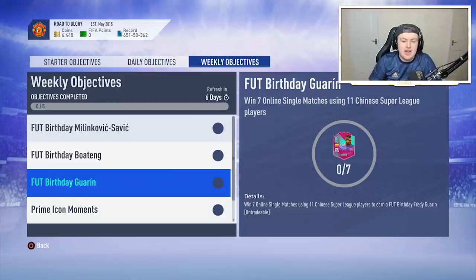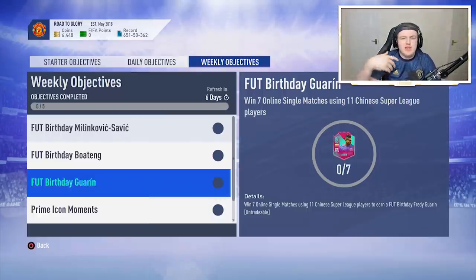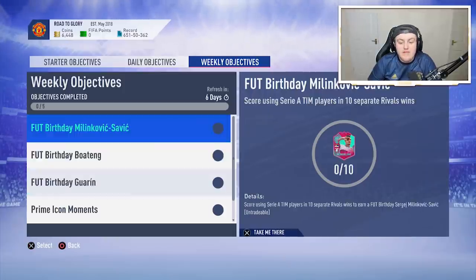You have to win 7 online single matches using 11 Chinese Super League players — this one's actually pretty easy. And it's a fantastic-looking Guarín card as well. If you guys played some of the older FIFAs, like FIFA 13 and FIFA 14, I'm sure you could appreciate Freddy Guarín when he was at Inter. He was an absolute machine. Fantastic long shots. Fantastic card in general. All in all, three very good cards, in my opinion.